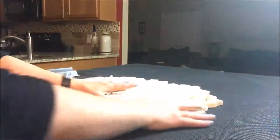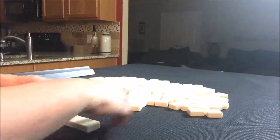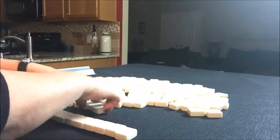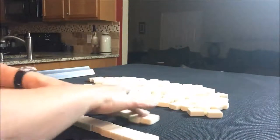I've got all my tiles out and they have been mixed. I'm going to say I am the dealer, so I'm going to take 28 random tiles. As the dealer, that's how many you get: 28 — 4, 4, 6 — and then two rows.